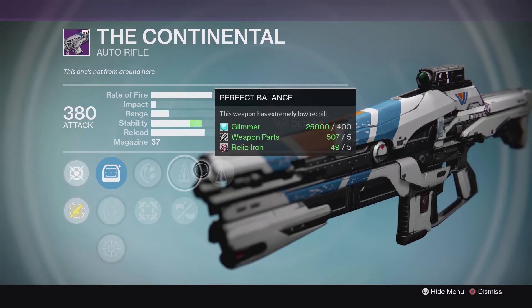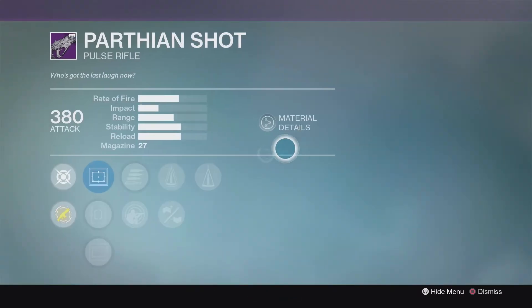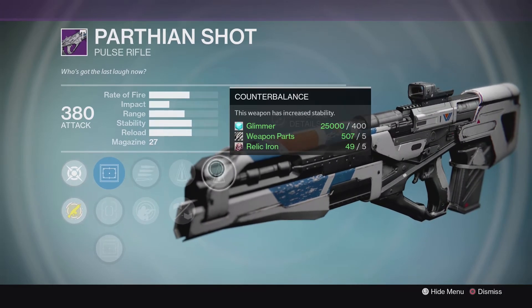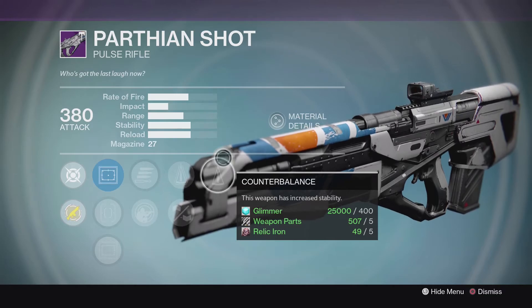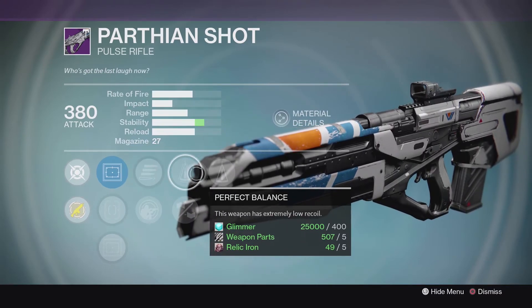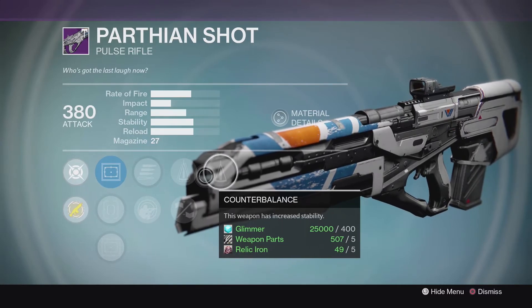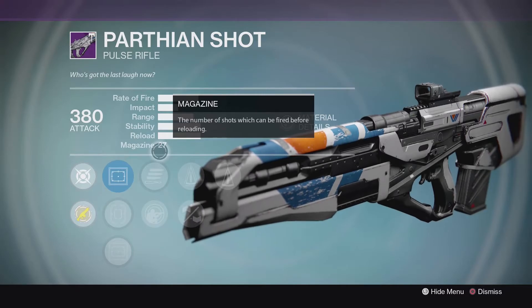I'm kind of just looking for a different auto rifle to change it up. The other one that popped out to me was the Parthean Shot — we've got Secret Round, Perfect Balance, and Counterbalance. I'm a big fan of Counterbalance and how much it helps the recoil pattern. This is definitely not a bad roll either, because the Parthean Shot's biggest thing is stability. So when you get that Perfect Balance paired with that Counterbalance, you're getting that increased stability you need to make the gun more viable without hurting the magazine size.